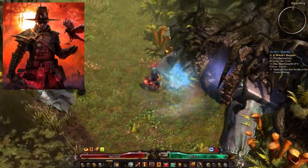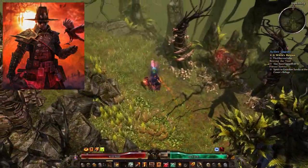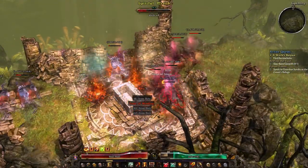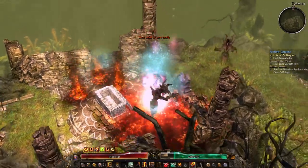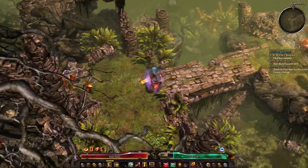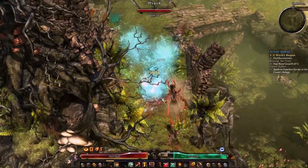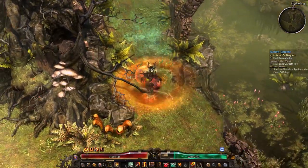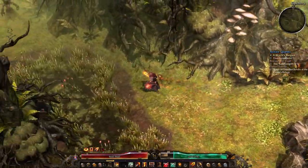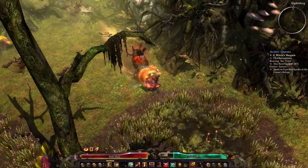The Occultist is our first big pet class, having two summons with their own ability trees and health bars. But before we dive in, just remember it's a YouTube video, so feel free to like, comment, and subscribe. Let me know if you have any questions about the game or content you'd like to see — I'll do my best to answer or provide the type of video you're looking for.